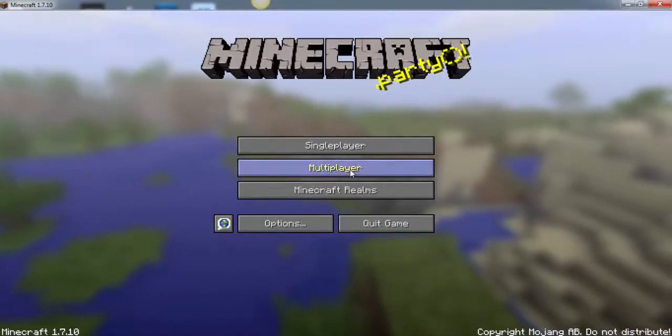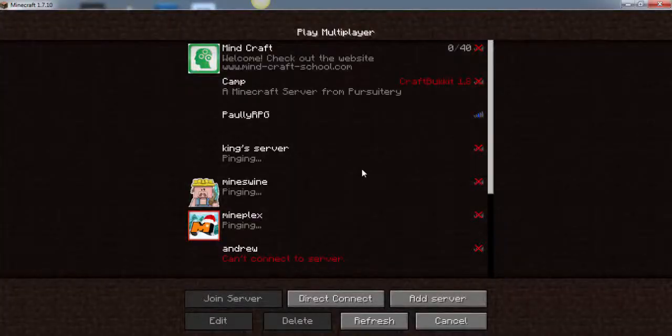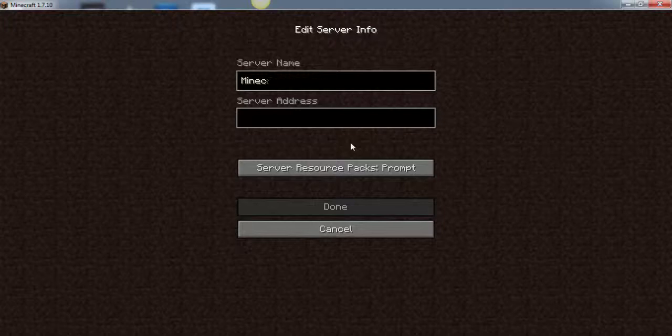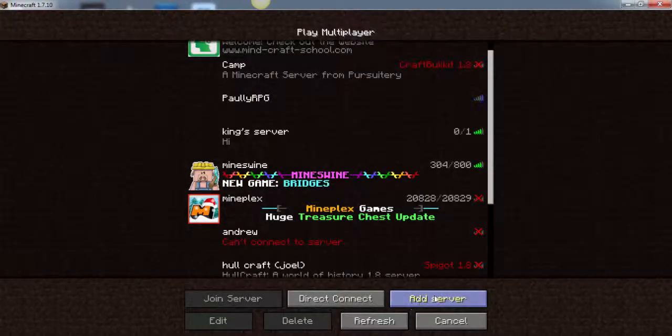All right, now you select multiplayer and add server. Let me do that slower — you come down here, and it's add server right here.